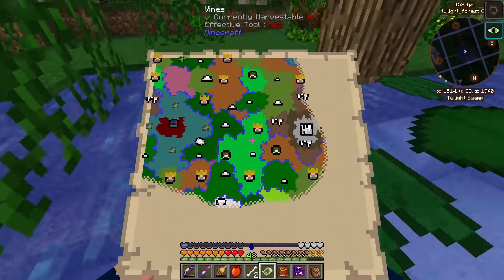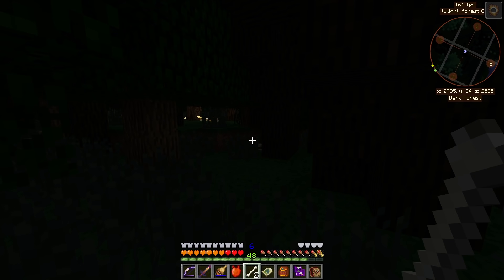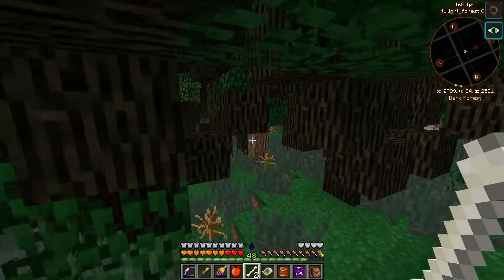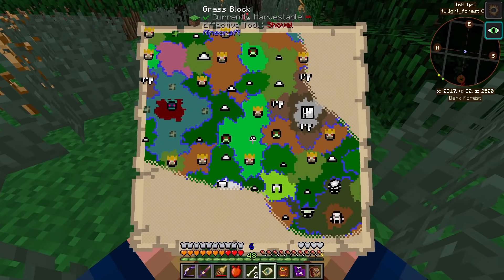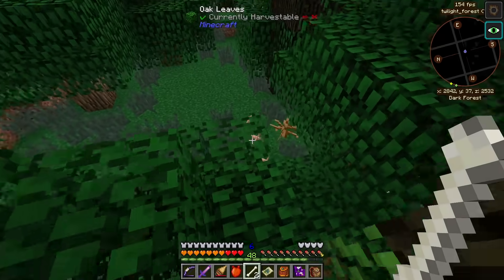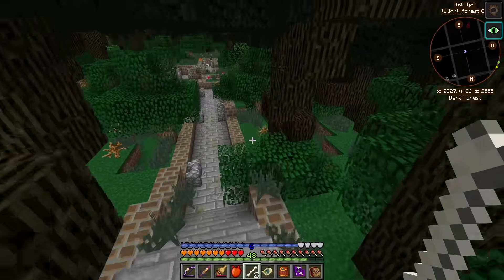The Ur-Ghast areas are probably all the way across this map on the other side. The next place for us to go is deep inside these woods — this is the dark forest. Normally it would be this dark — let me turn off night vision. Yeah, a little dark, a little creepy. Thank goodness for night vision, that makes our lives way better. All we gotta do is find our way through here. The map is gonna be our friend. Sometimes you'll see some definite damage to the ground — it'll almost be like something is sticking up out of the ground.